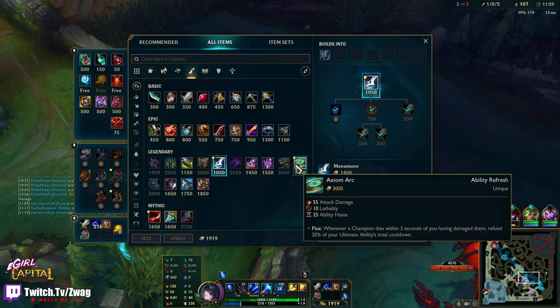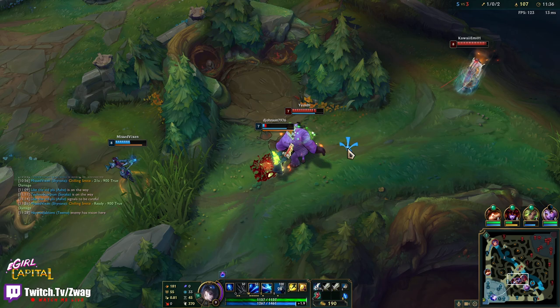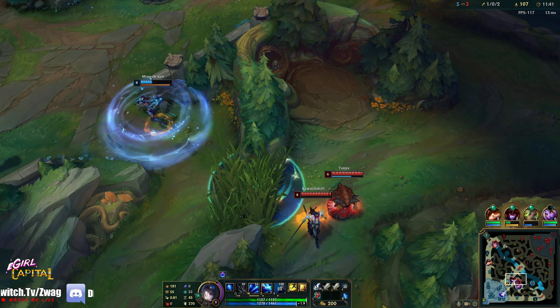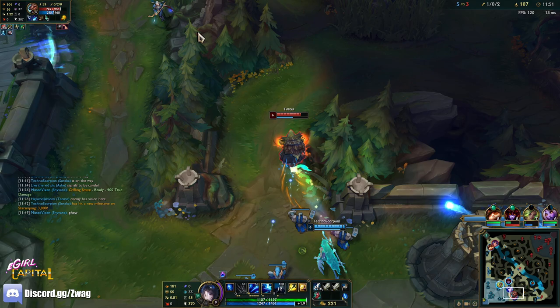I'm thinking Axiom Arc third, although I'm not sure. The thing is I'm going to build a lot of haste anyway, so the Axiom Arc is only going to reduce the cooldown of my ult by like 5 seconds if I get a kill. I have very good disengage because while they chase I can just keep arrowing them.